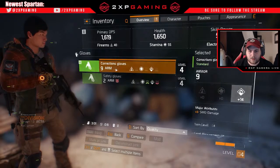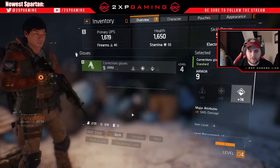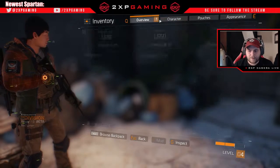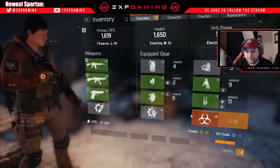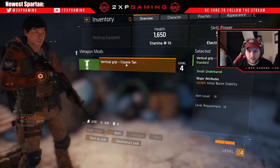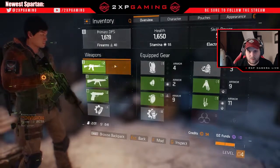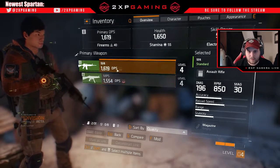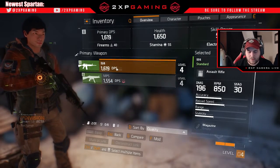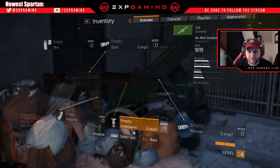Same thing with armor — you want to keep in mind that if you're not equipping things you've found, you might be missing out on some extra armor perks. Additionally, there are mods you'll pick up — for example, this vertical grip. I've found laser pointers, optics, and extended magazines — things you will find in many MMO and even FPS games. So make sure you're looking through and equipping those things.